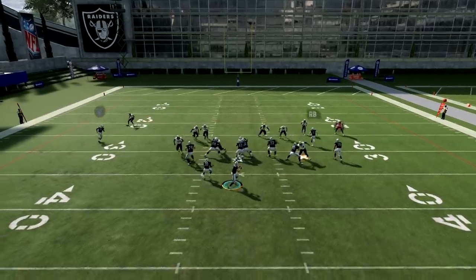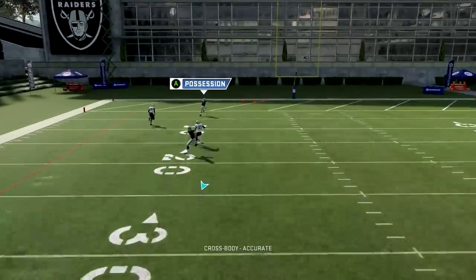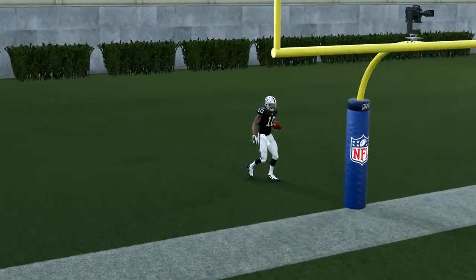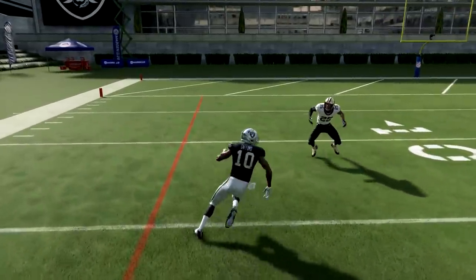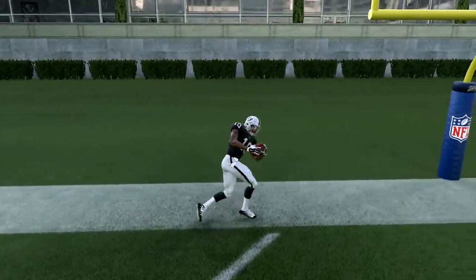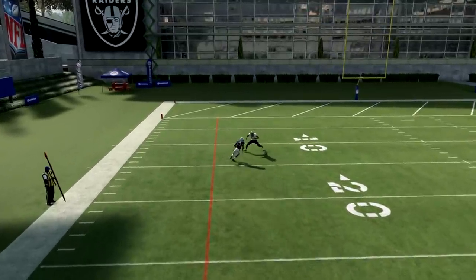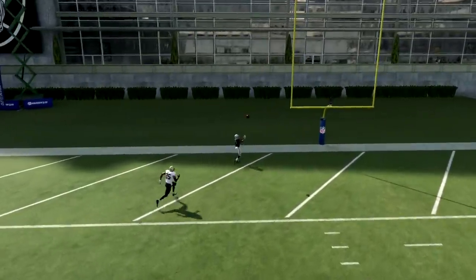We try to hit him with a double move. Oh my goodness, look at Eli Apple — he got cooked, and we score on the first play. You cannot make this up. His route running is awful, but look what happens when he cuts — look at Eli Apple, he's not even in the frame. We have to zoom all the way out to see where Eli Apple was. Watch what happens on the cut — he is just like a million yards away. That's just too easy.